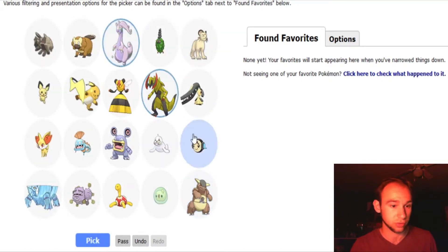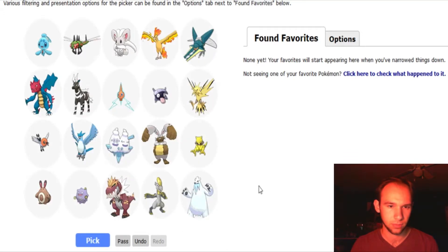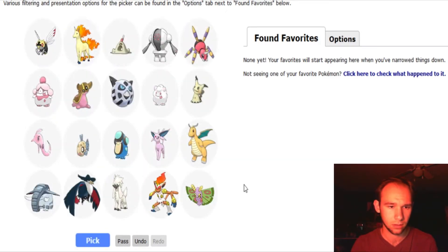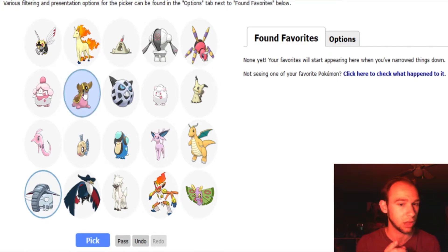Haxorus is really good. Goodra's really good. Kangaskhan — oh, but there's Shuckle. First instinct: going Kangaskhan. Vikavolt's really cool. Tyrantrum is awesome. And Yveltal, I think — yeah, we'll go with Yveltal. Donphan — love me some Donphan. Gastrodon — you guys know I love Gastrodon.